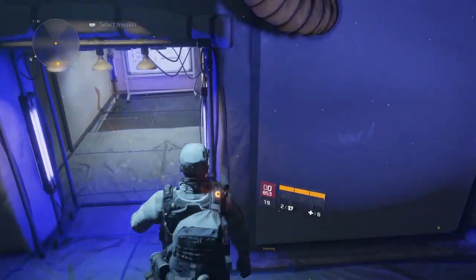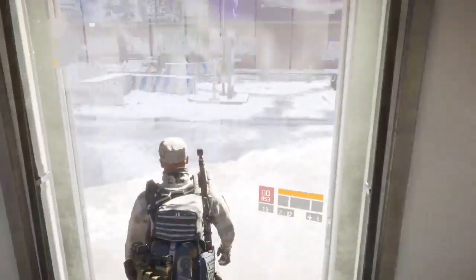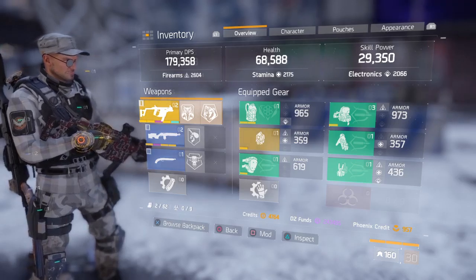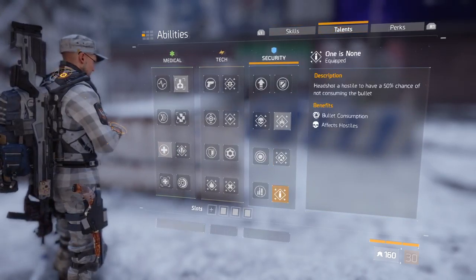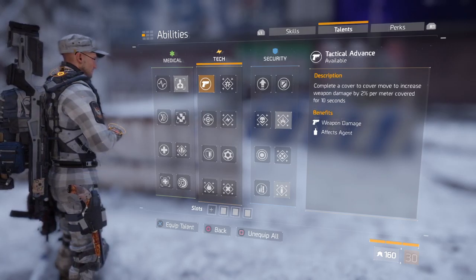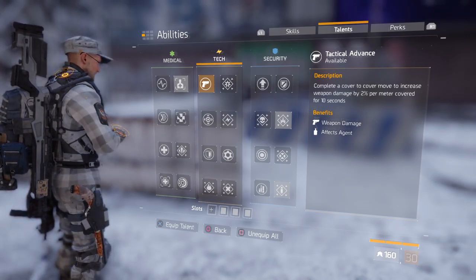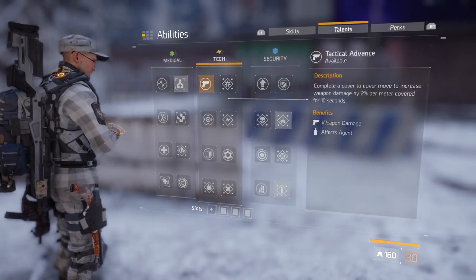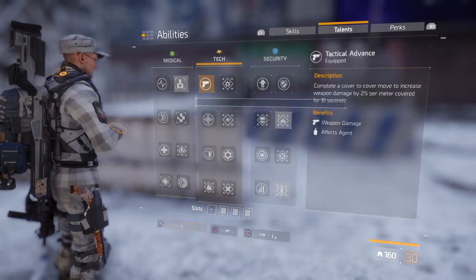The longer you do it, the more DPS you have. So to stop you from moaning and crying, Eastwood — my DPS is 179,000, yeah? What you need to do is go on your abilities and change to the second one. You need the one where it's 'cover to cover' — you get 2% damage for every meter covered for 10 seconds. It's basically the same thing. You just keep adding it to your stats. It stacks the talents on the weapons, and you can do it in the open too. The more you press it, the more DPS you're going to have.